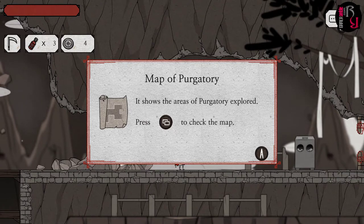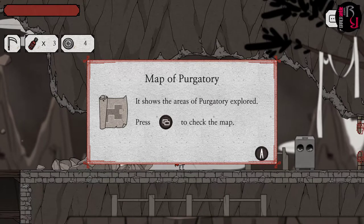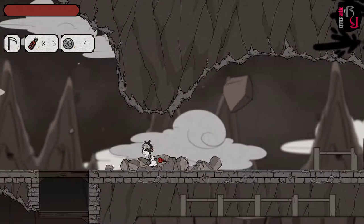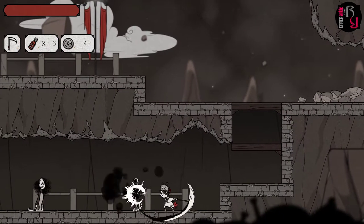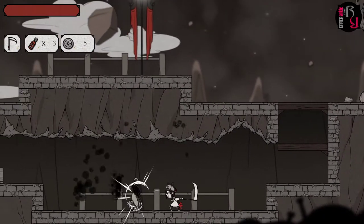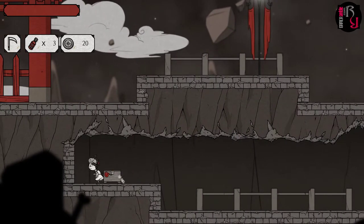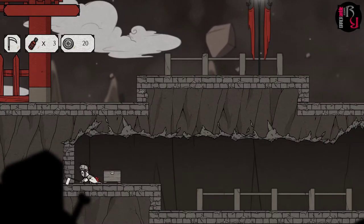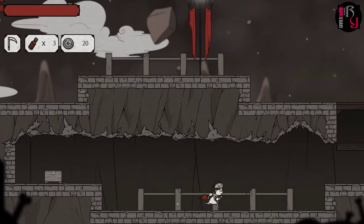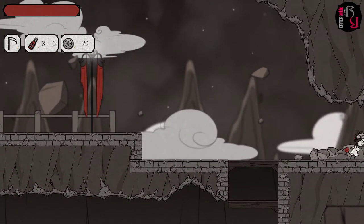I can press the map button to check my map, and it shows that the Death Tavern is somewhere to the right. Now I'm tempted to go back down — more things to collect, some nice money for the tavern. I know this game will have secret areas, typical Metroidvania.